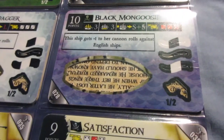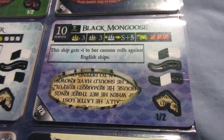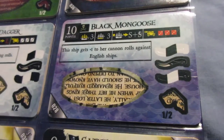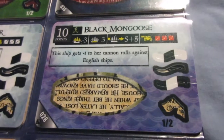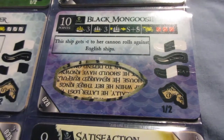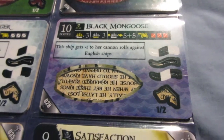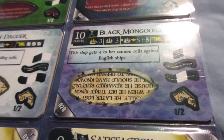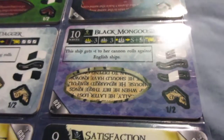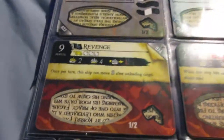The Black Mongoose is a little more cool — between the speed and the L-range cannons, it's actually pretty interesting and a cool-looking ship. This is what the Black Mongoose Tavern at Miniature Trading is named after, because the flavor text on this ship talks about a Black Mongoose Tavern — and that's what the little sub-forum at Miniature Trading is named after.